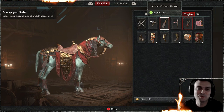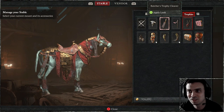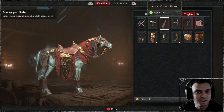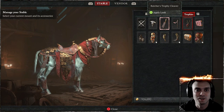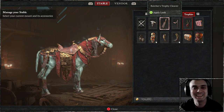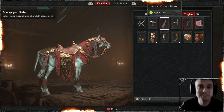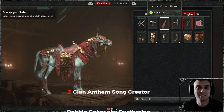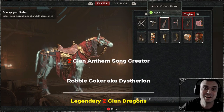Anyway, if you wanna unlock the Butcher's Trophy Cleaver, you gotta kill the Butcher. I killed the Butcher on Hardcore and unlocked it on Hardcore, but I do have a friend who got it on Softcore as well, so it is what it is. Anyway, what's your feedback? Comment down below. Hope you enjoyed the video, and y'all have a good morning, day, and night, whatever you guys are at. I'll see you on the next video.